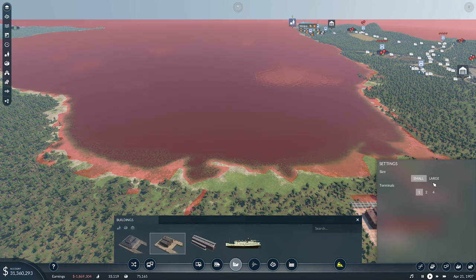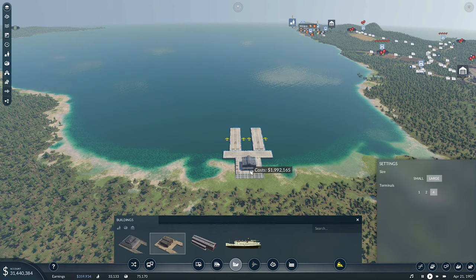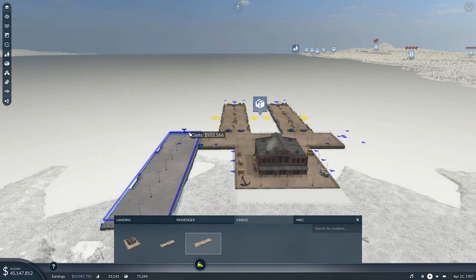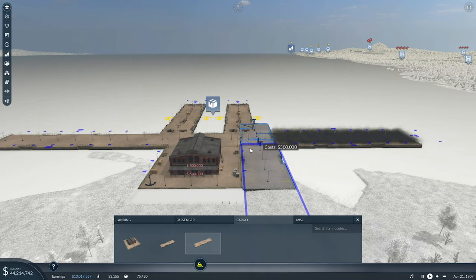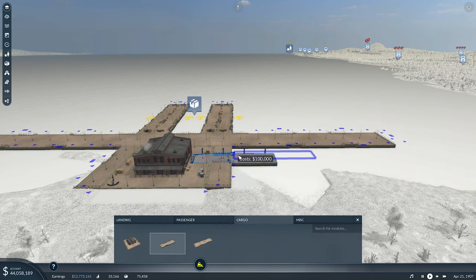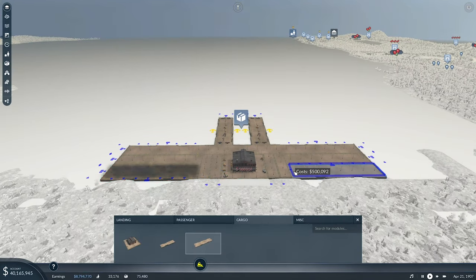We're going to go with cargo harbour. Let's go with four terminals - go big or go home. I want to get it out as far as we can. I'm not sure on how much we can really configure it - we can actually send it back that way or sideways as well. I think I probably want a couple of extra docks in. Put two small ones in there, and we can throw a couple of bigger ones in too. That's a lot of money, but that's going to look like a massive, massive terminal.